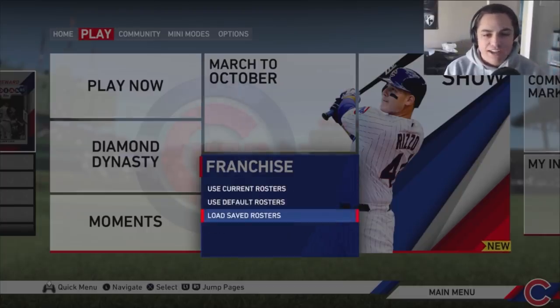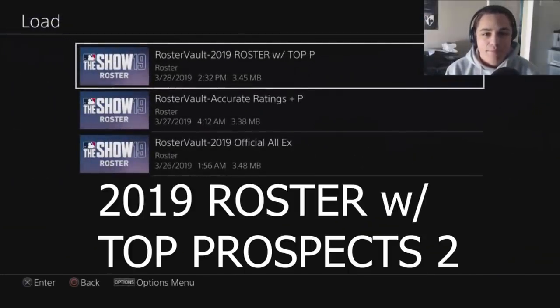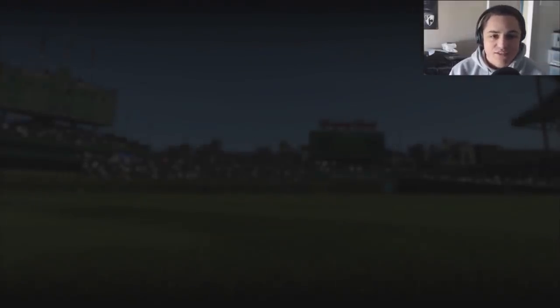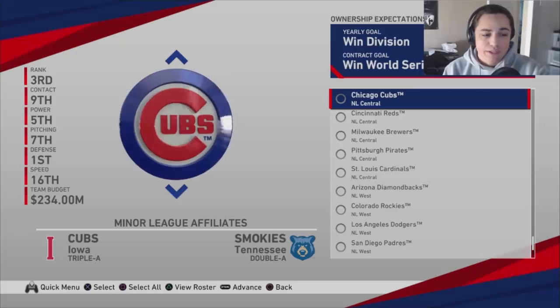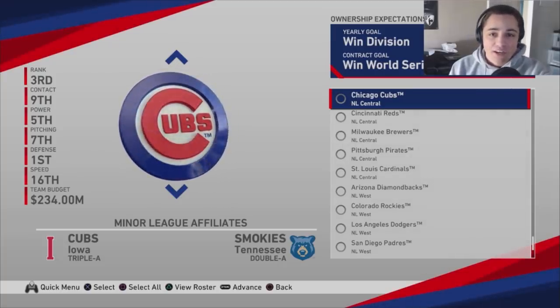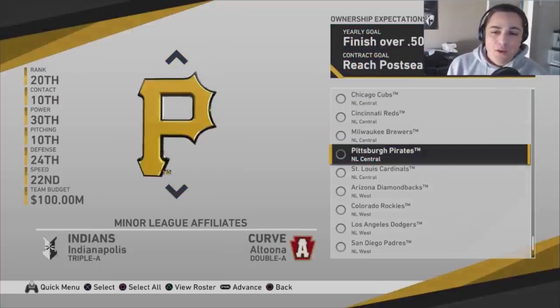You always ask which roster I'm going to use, so here it is. Go to the roster vault — it's called '2019 Roster with Top Prospects 2,' the top one highlighted. It'll also be shown as text on screen. Literally within the first 40 seconds I told you which roster it is, so do not comment asking which roster I used.